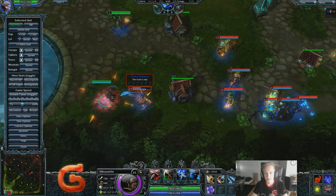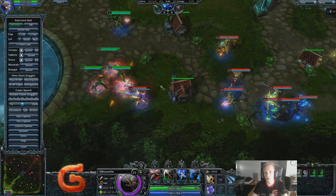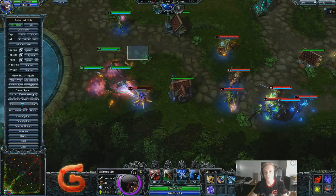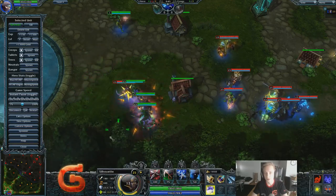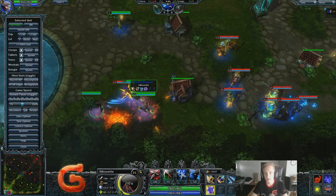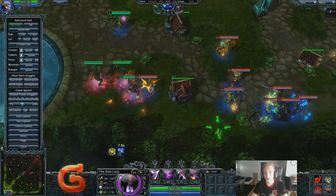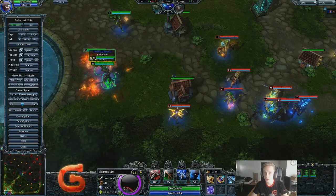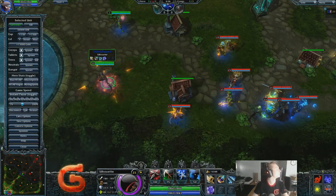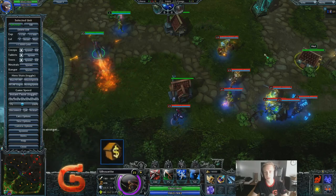We talked about the mana drain when you auto attack. You can see you remove a lot of her mana, but something to note is that it also works on illusions — but not to its full extent. One third of the mana drain works on illusions, so it's going to remove 12 mana as you can see here, and the regular one removes 36. So it's a great thing to think about — when you have a hero with Geos or something like that, Nullfire gets a little bit of extra value.